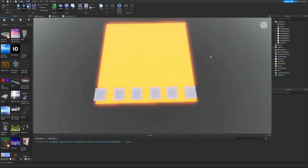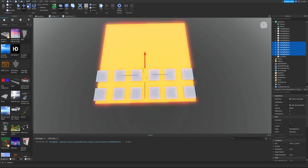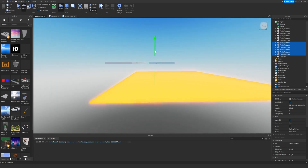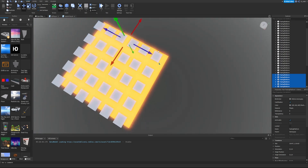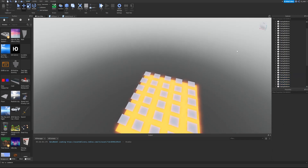Now we can select all of these and duplicate them to move them over, and we have another row easily created. That's why I did it this exact way — we only have to copy them a few more times. Let's duplicate this row, move it over, move it down to the same Y level, duplicate again, move it over, and do that one more time. Let's take an overhead look — that looks pretty decent!